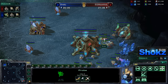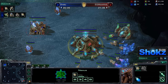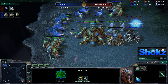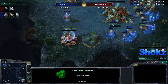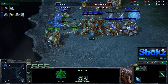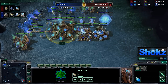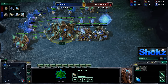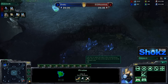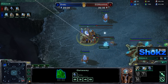Shox right now is doing a little bit of harassment — not very successful with mineral walking, kind of losing that probe, which is kind of big. But what he did scout was the fact that InControl had 70 chrono boosts on his nexus and he also didn't have a second gas. That basically means InControl is going to 4-gate. On this map, 4-gate really isn't that good — it's actually pretty bad. Protoss vs. Protoss previously was basically all about 4-gate, every single map. It made the matchup somewhat simple, but also kind of annoying because that's what you'd get every single game.